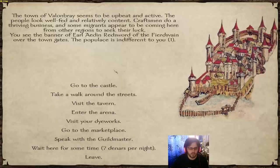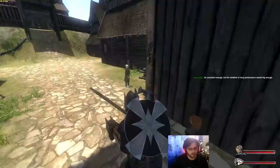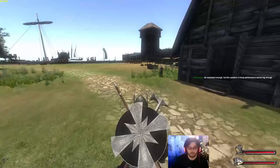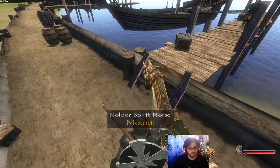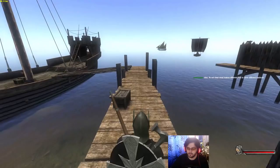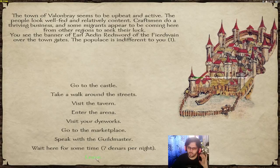I wonder if I have to visit the treasure chest. Let me go check. I'm not sure if I received a task to visit the treasure chest, but we'll check it out nonetheless. I think I heard that the random number generator is connected to the ticks of the processor or something. I'm not exactly sure. I have no idea.